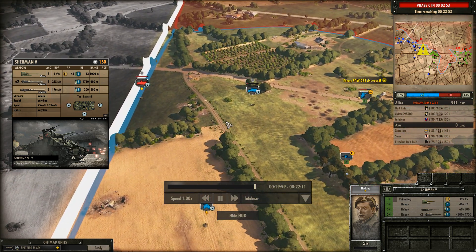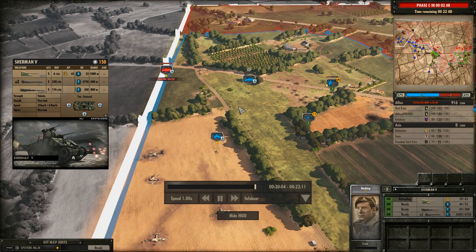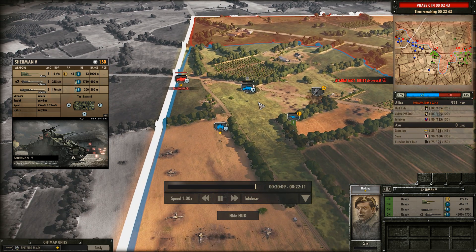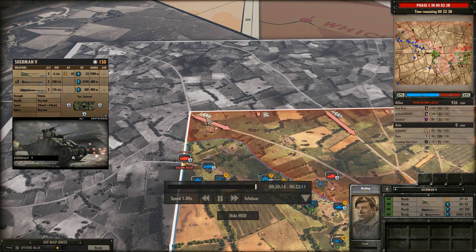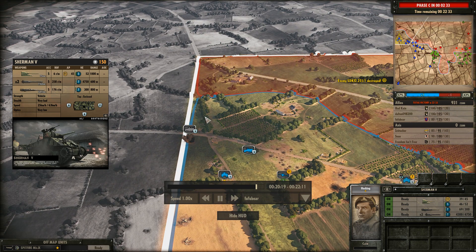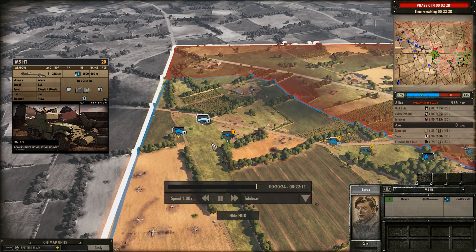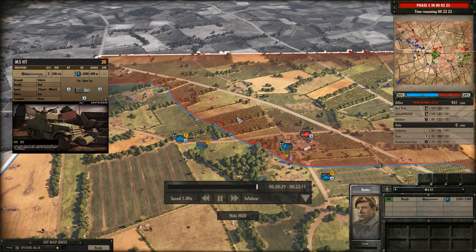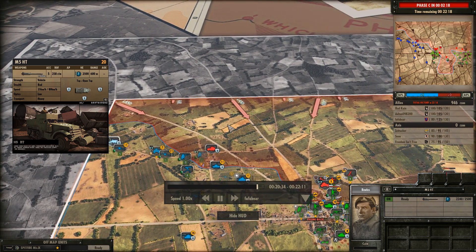The left flank has been making really good progress in the last couple of minutes, capturing almost as far as the enemy reinforcement zone. There are still some units holding this position, but the infantry, the Humber, and the M5 HT are going to have to move further up to try and cut that off completely — which will then only allow the land reinforcement route to bring in forces for the left flank.